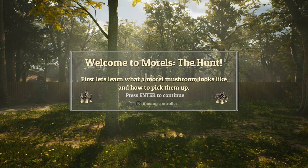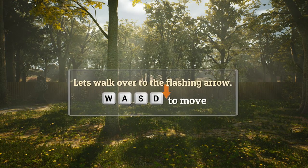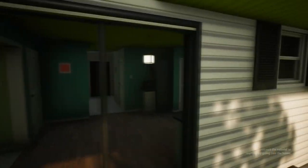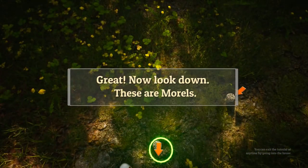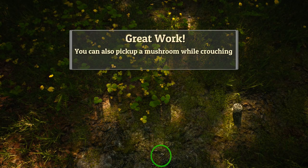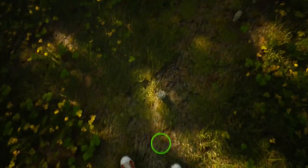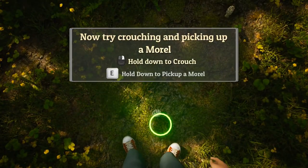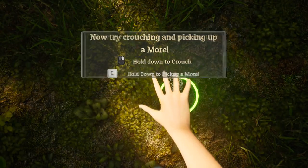Welcome to Morales the Hunt. First, let's learn what a morale mushroom looks like and how to pick them. Oh, it has controller support. That's bloody amazing. This looks like The Hunter: Call of the Wild. Look down — these are morales. Am I saying it right? You can also pick up a mushroom by pressing to continue. Hold down R to crouch and then pick the mushroom.